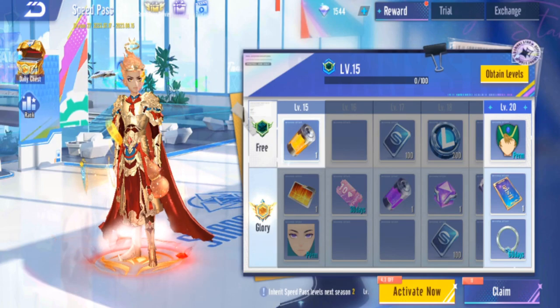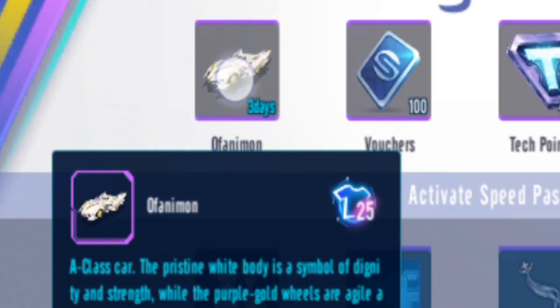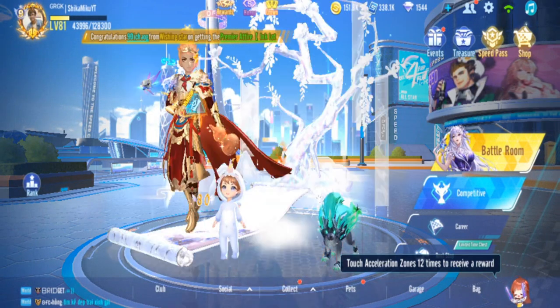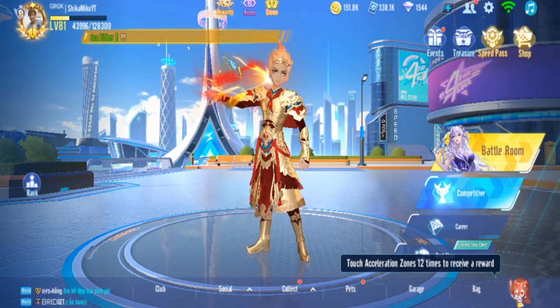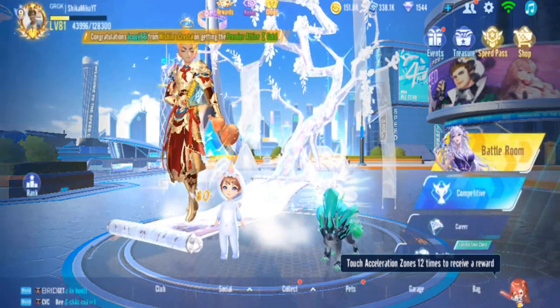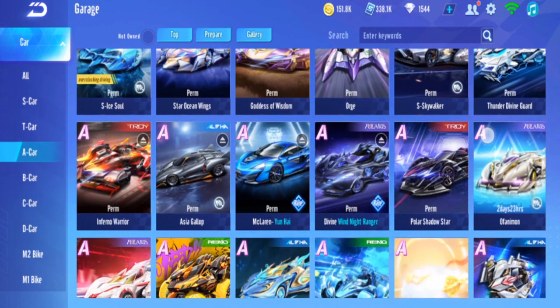Okay guys, I'm back in Garena Speed Drifters. In this video I'm going to review the Speed Pass car for GSD Season 27. No animation, but the car's name is Ofanimon — in QQ I just named it Holy Angel Beast. I thought it was going to be Holy Anggemon or something, but here they call it Ofanimon. It seems Digimon is collaborating with Speed Drifters, so next season it will be a Digimon season.